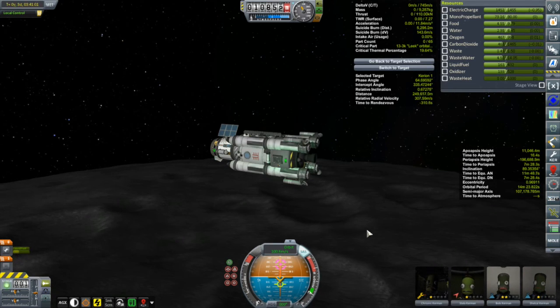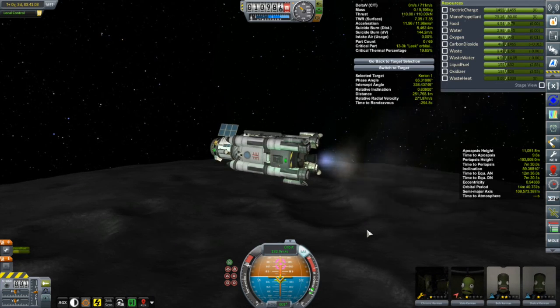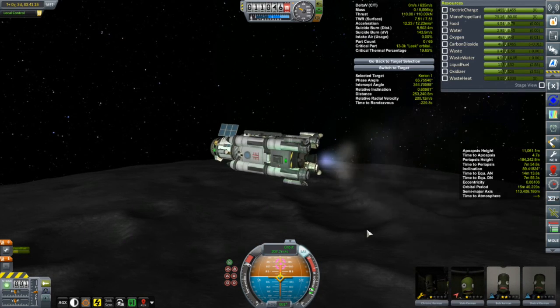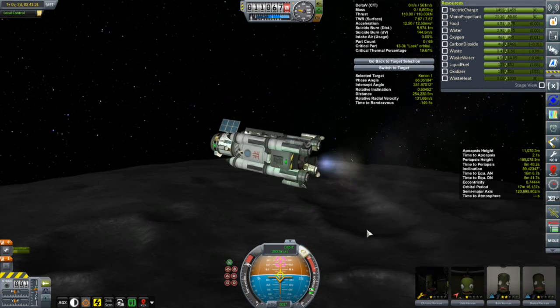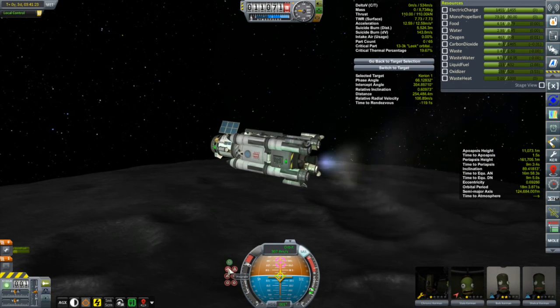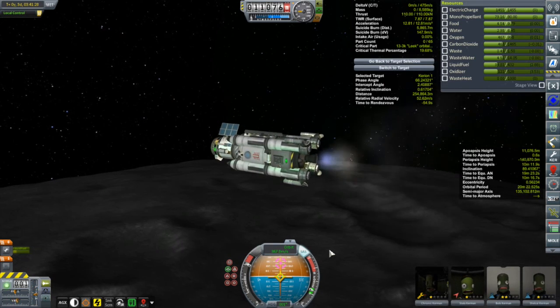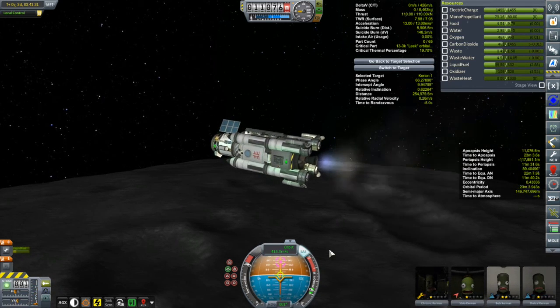We're circularizing and we're in a lower orbit so we'll be catching up to the Korion. Let me talk about what's coming up in this episode: the main thing is going to be getting up the propulsion module for my Dres explorer, Kermes 1. That's going to be quite the launch. We'll get that vessel all together, do some final construction in space, and we're going to be doing the first burn that will hopefully get them on a path towards Dres.